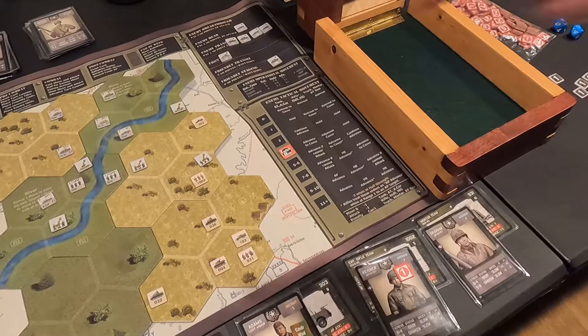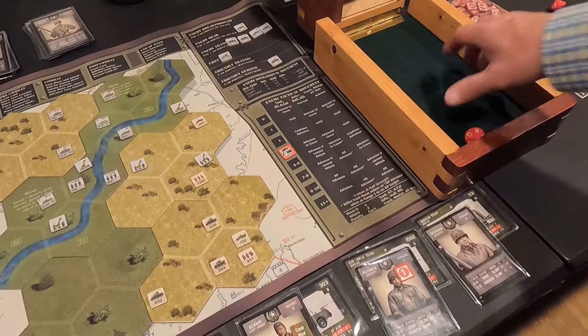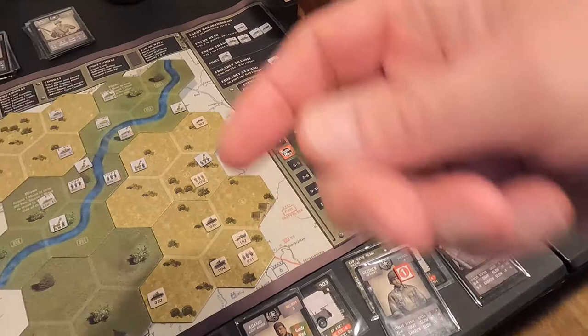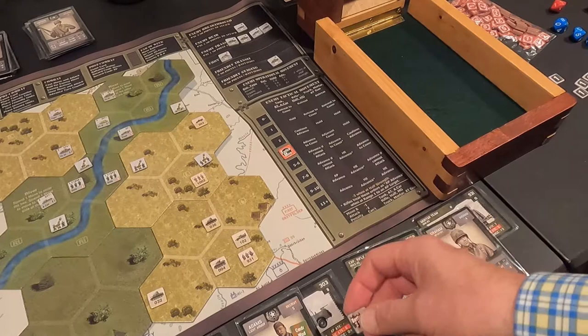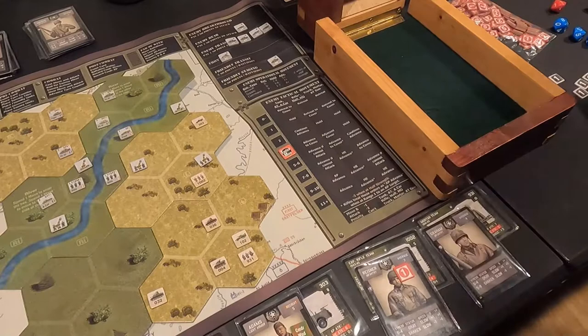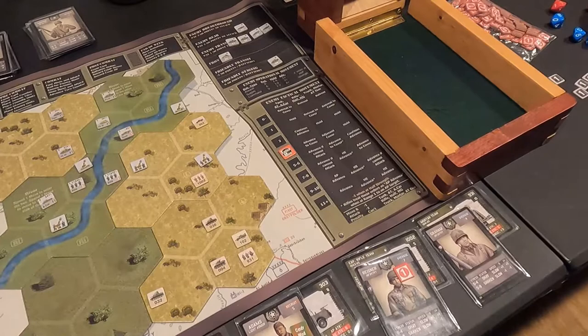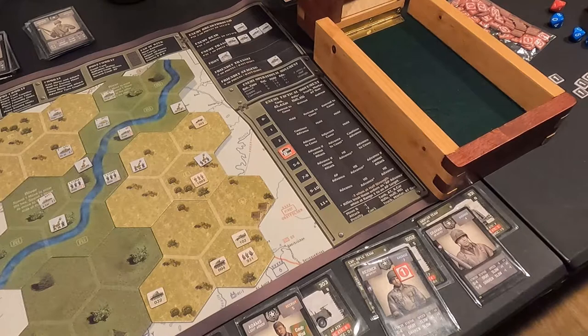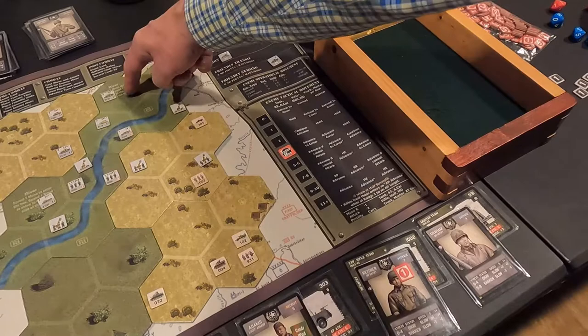Tank 36 gets a 'destroyed' result — two more stress, going up to five total. The tank is completely disabled. At five stress he can't do anything even if somebody else showed up. Tank 36 comes off the map — my M3 Grant is destroyed.